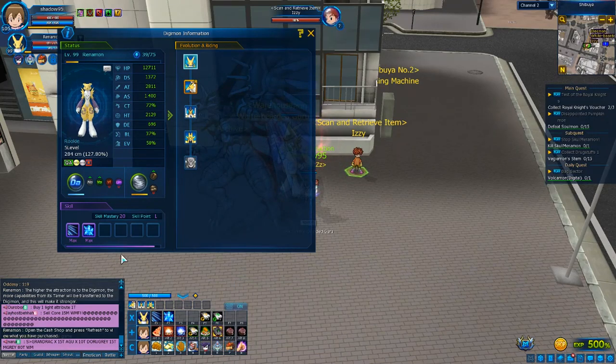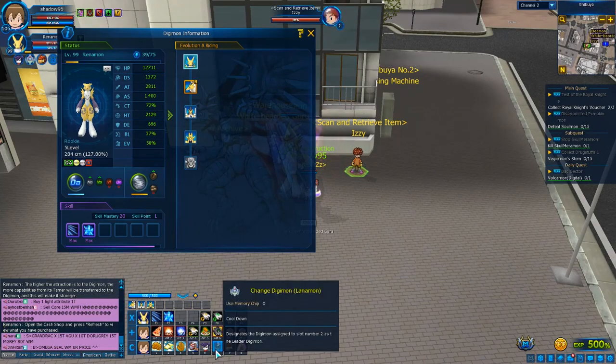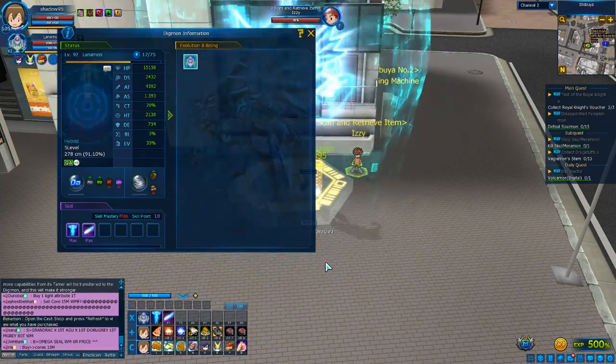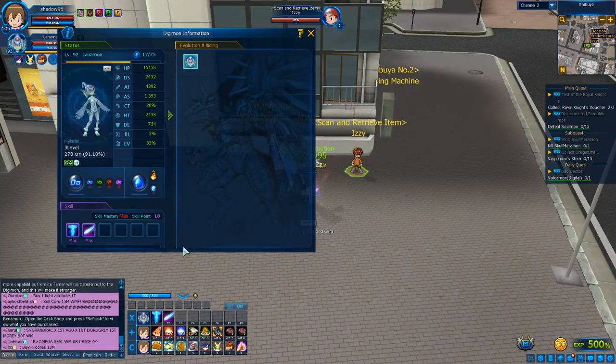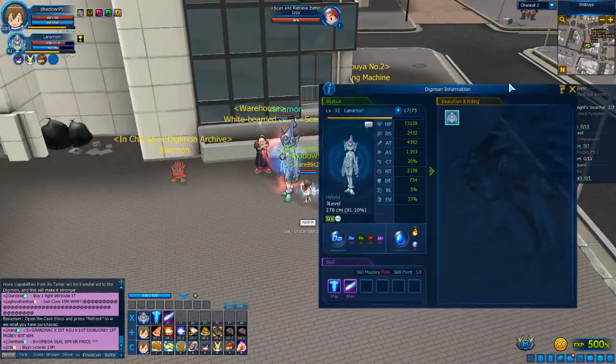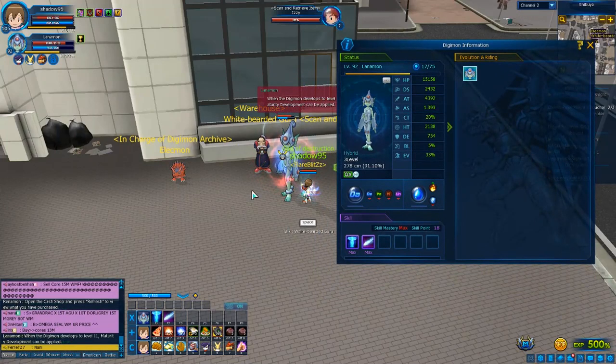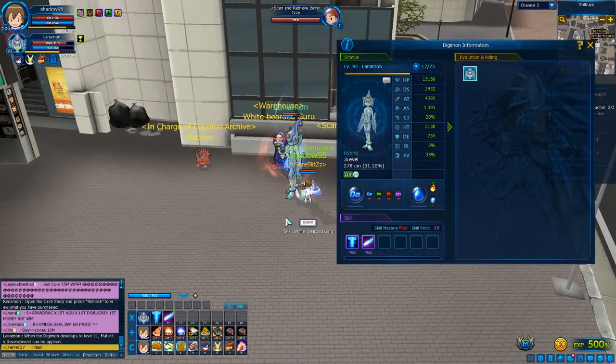Talking about attributes: data is like the normal type and is the weakest attribute you can have because any other Digimon has an advantage over it. Especially if they also have an element advantage, your Digimon will be very weak. The only Digimon that don't level their attributes or elements are the Spirit Digimon and the Kaisha Magna — but not all of them.